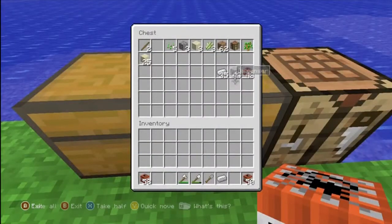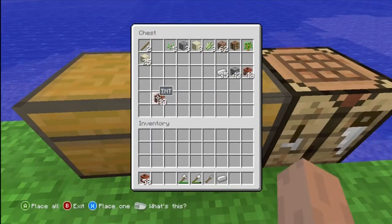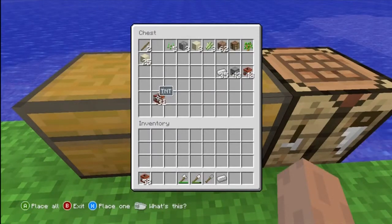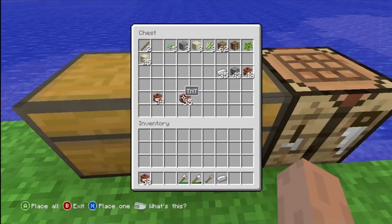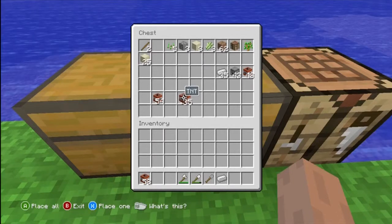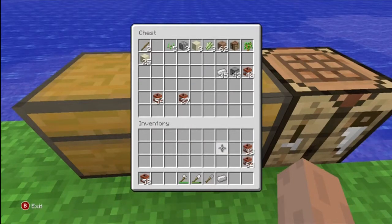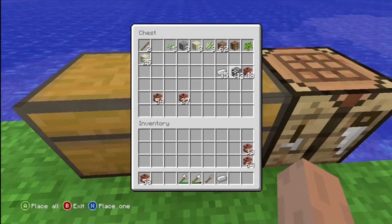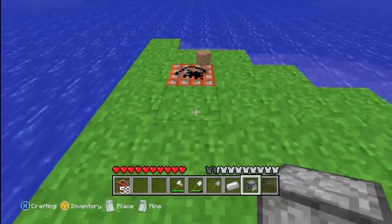You can also dupe things into your chest. If you have a chest near you, you can put stuff in there. I'm going to take another dispenser out. We're going to see if this works with shovels.